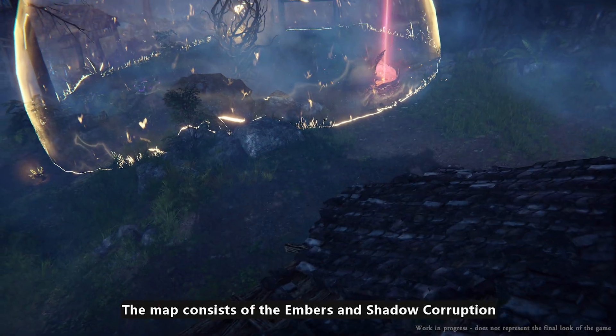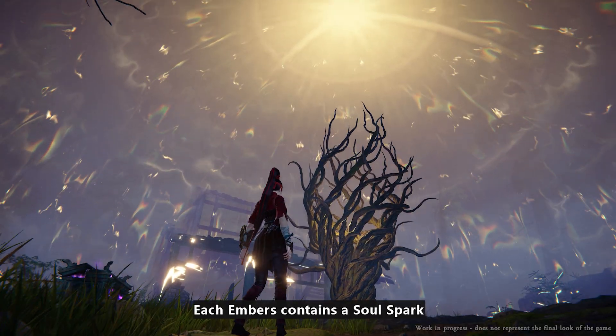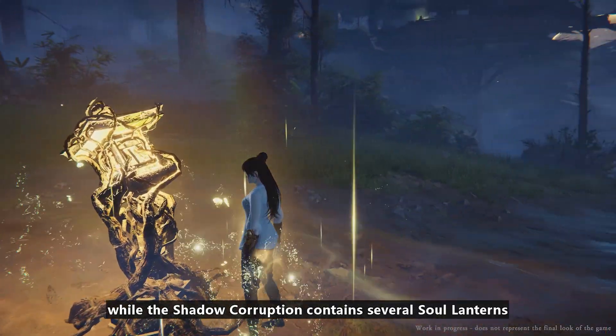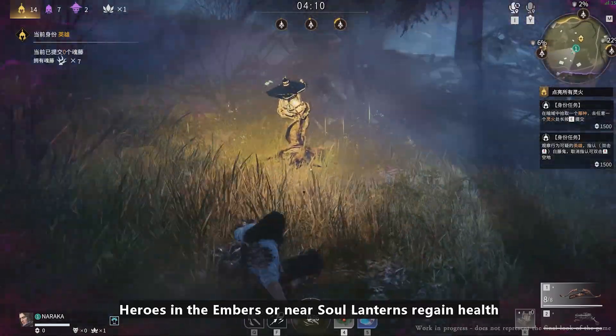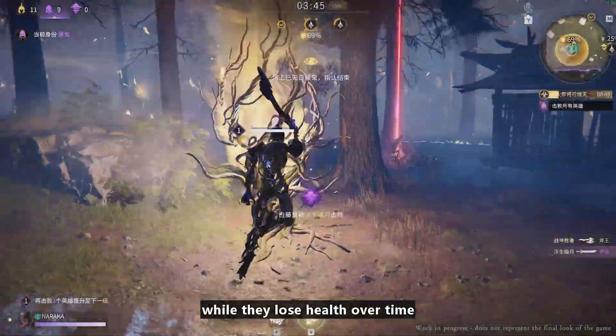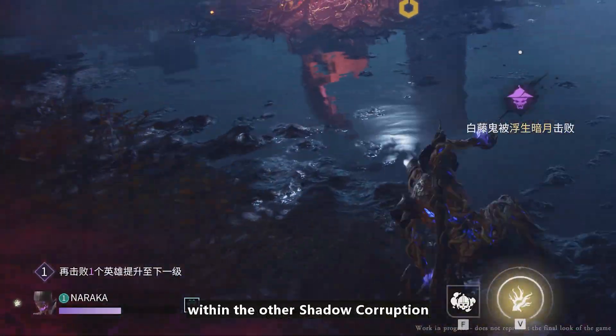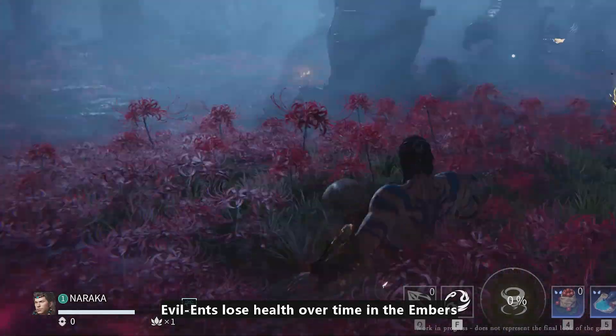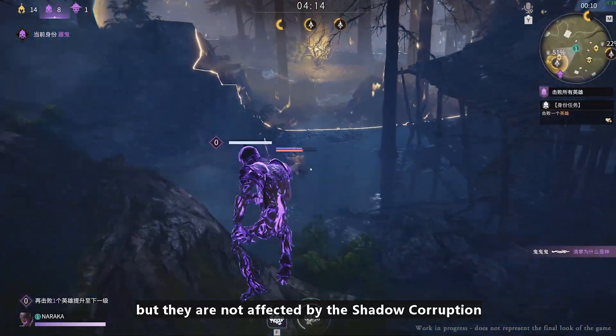The map consists of the embers and shadow corruption. Each embers contains a soul spark, while the shadow corruption contains several soul lanterns. Heroes in the embers or near soul lanterns regain health, while they lose health over time within the shadow corruption. Evil Ents lose health over time in the embers, but they are not affected by the shadow corruption.